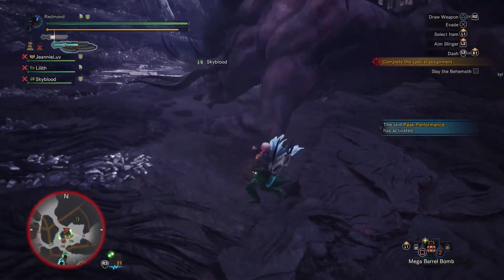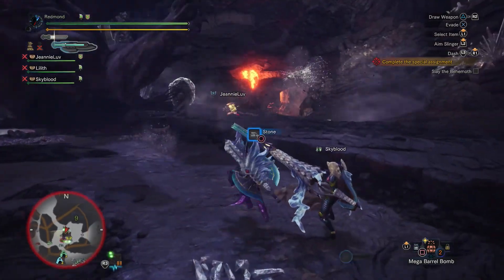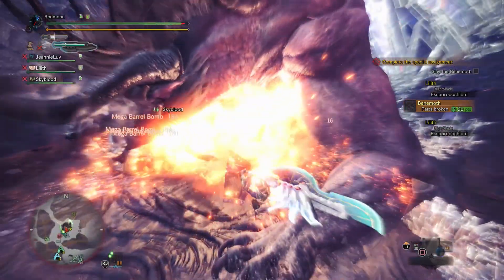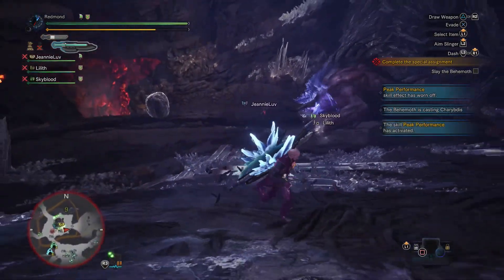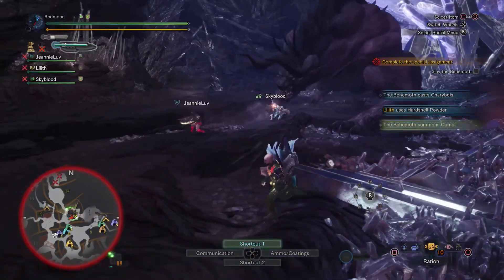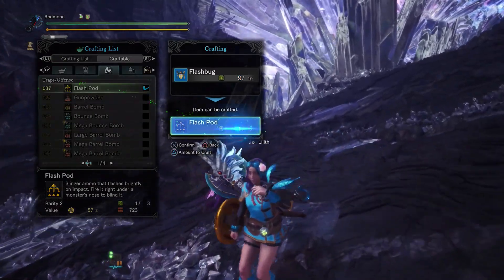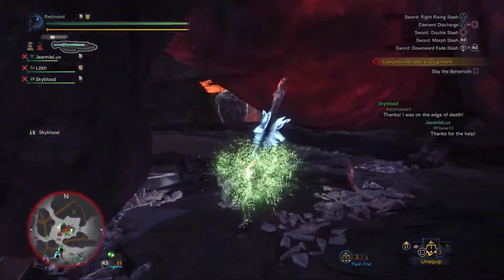Get my bombs ready because bombing his face when he's down is a pretty popular pastime. There goes the tail — they definitely made the tail unseverable during the first quest. So that's comet number three — he uses four comets before he actually summons the Ecliptic Meteor, so we've got a little time. Gonna get my flashes ready so that I can stop any Charybdis action.